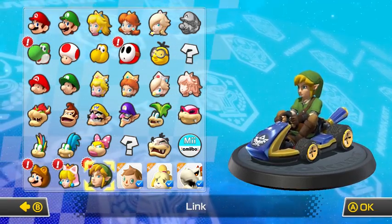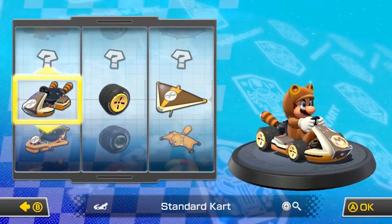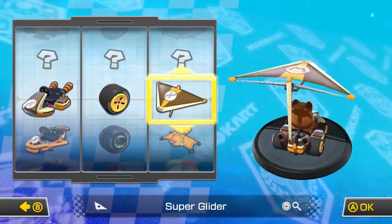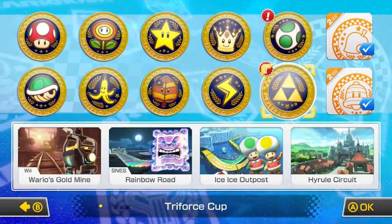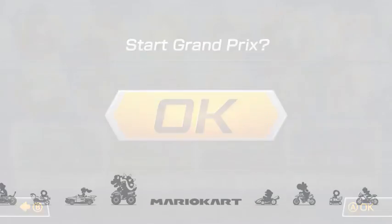I'm going to start off by being Tanooki Mario for these races, which is basically Mario dressed as a raccoon. And look, he's got a special raccoon kart as well, so I'm going to go and use that one. And we have two new cups - we have the Egg Cup and then the Triforce Cup as well. So let's start off by doing the Egg Cup, shall we?